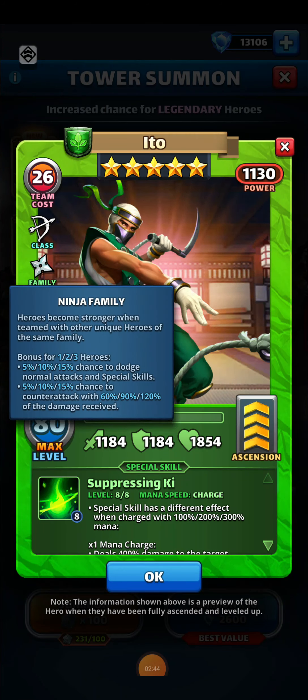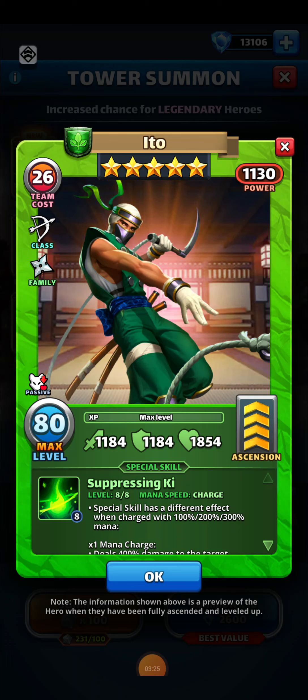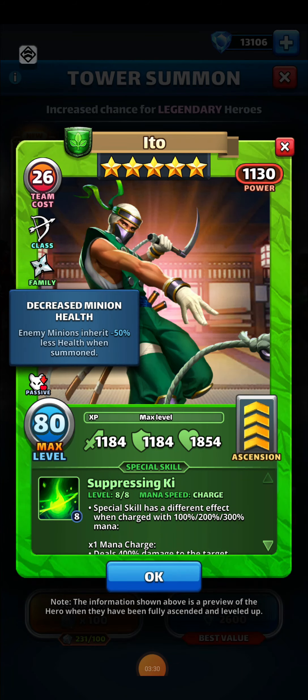The ninja family bonuses are pretty cool. Depending on if you have one, two, or three ninjas, they're going to have a 5, 10, or 15% chance to dodge normal attacks and special skills. They will also have a chance to counterattack with 60, 90, or 120% of the damage received. I've definitely been going up against more defenses that have multiple ninjas, so having that 10 or 15% chance to dodge has been a little more annoying than it should be. They also have a passive added in a recent update: enemy minions inherit minus 50% less health when summoned. That's especially helpful against heroes that summon minions with about 2000 health, and it happens automatically so long as your ninja hero is in your lineup and still alive.